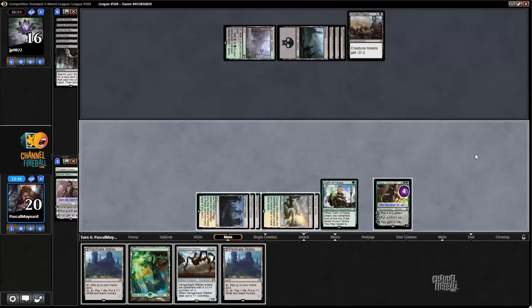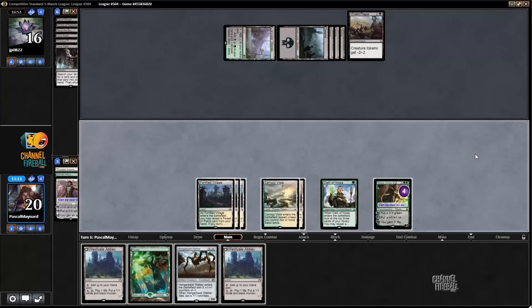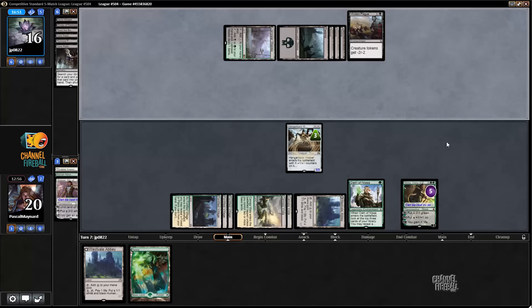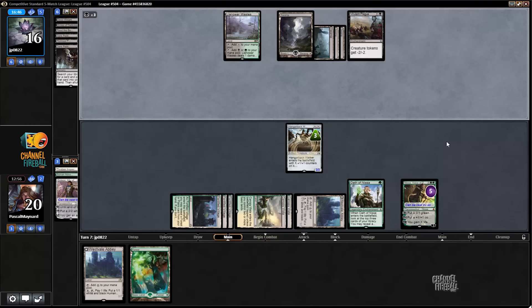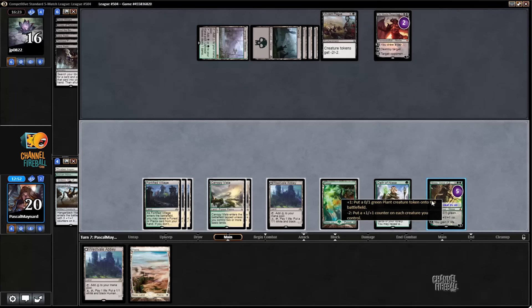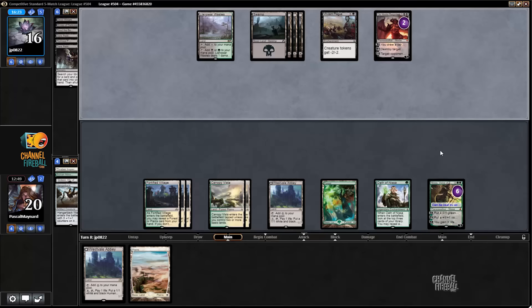Virulent Plague — all right, it's going to be rough. Plus Nissa, because it doesn't do anything better. Play Hangarback for three — if it dies, it dies. If I could make it a 4/4 I would have put a counter on it to make it a 5/5, so it's protected from Grasp, Malign, and Languish. Minus Nissa — all plus Nissa — I don't think it's going to be able to survive until the ultimate, but who knows.